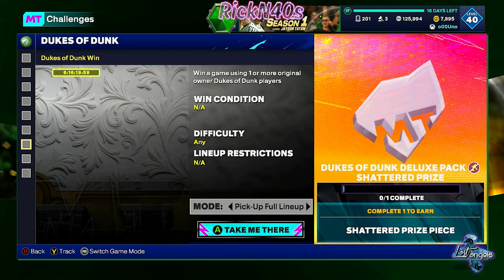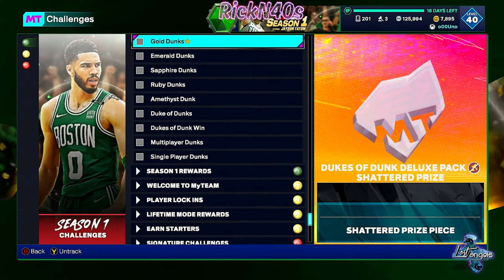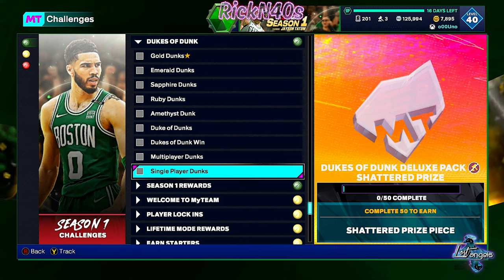For each one of these challenges you get a shattered piece. There's nine of them, so you get three cards out of here. The grand prize is a deluxe Dukes of Dunks card, so we should get four cards total out of this. They're pretty easy, and I'll be back to show you which cards I end up getting.